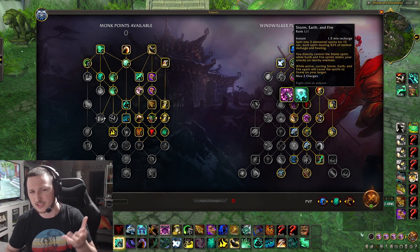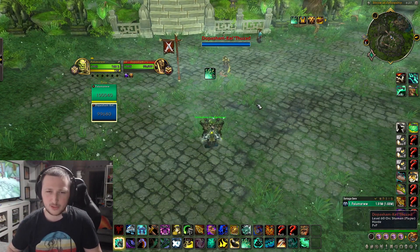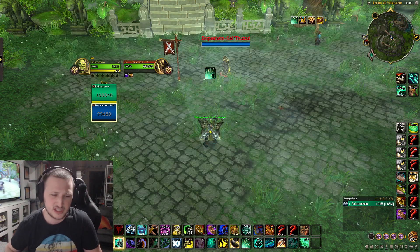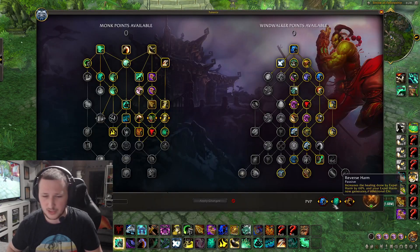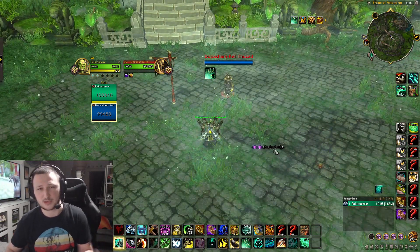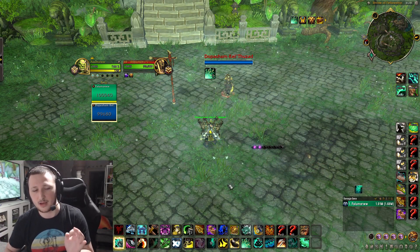You have two charges and you're always going to use a charge when doing your burst. For chi generation: there's a talent that makes Tiger Palm generate an additional chi, so when you first Tiger Palm someone you get three chi. If you press Expel Harm — a PvP talent — you get two chi right away, and then Tiger Palm puts you to five, which is plenty for your burst.